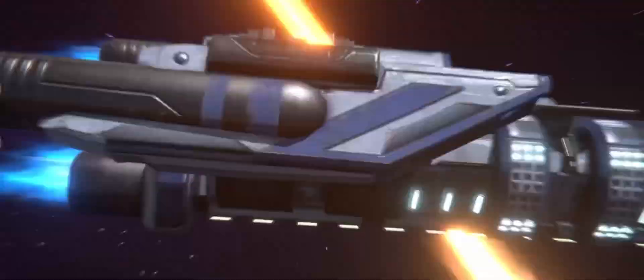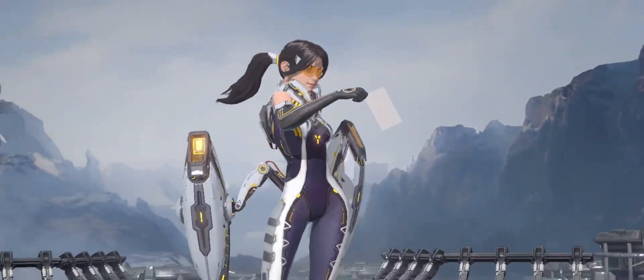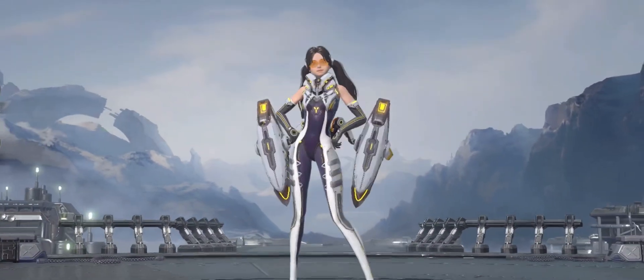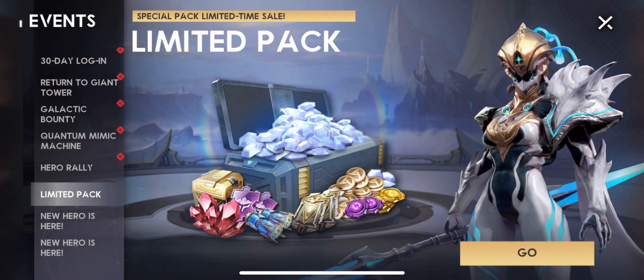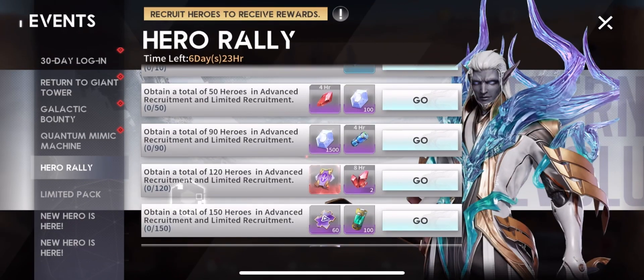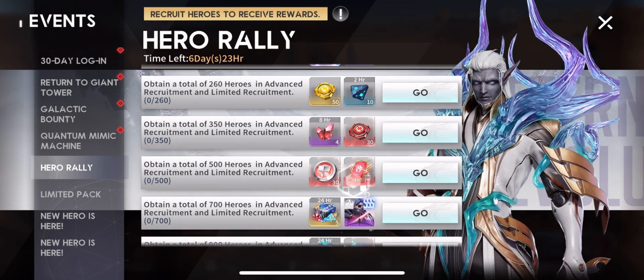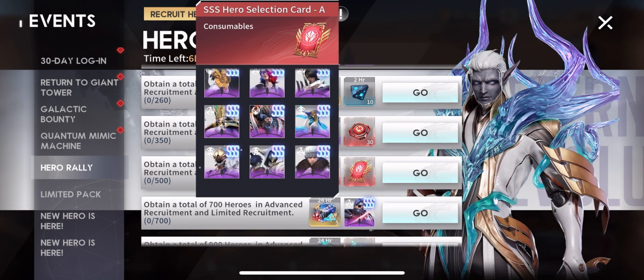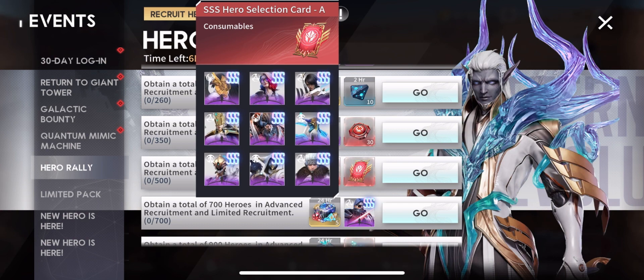I am going to work on my Hunter team for the 14-4 Hell Arena. She is good in Decent Caves, she's also good in Sincero Marsh, and she's the one that actually helped me out a lot. For limited packs and Hero Rally, if you have the advanced tickets or limited tickets to spare, I suggest you go for it. For me I'm going to have to skip this one because I'm not quite at the amount I'm looking for.